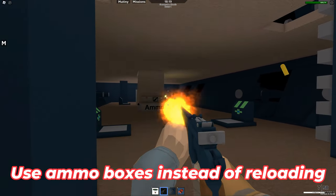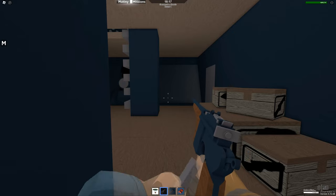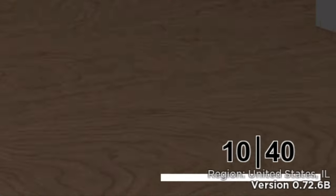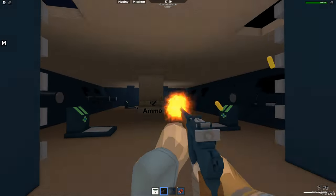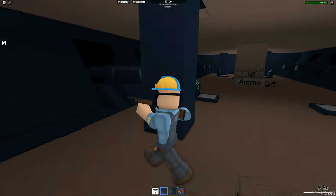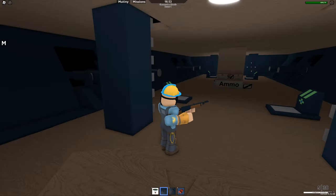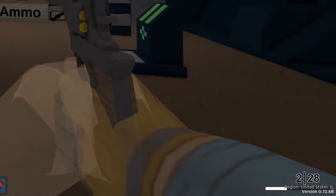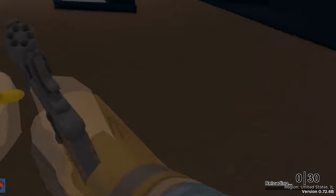If you need to reload your gun, check to see if there's an ammo box nearby. If you are not at max ammo, you can collect ammo from an ammo box, which also refills your clip — allowing you to get a full clip in less than a second. If you are using a single reload type gun, it gets even better. You can reload only one bullet, making your max ammo not full and allowing you to collect ammo, which also refills your current clip. This is kind of overpowered because it completely undermines why you reload.